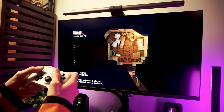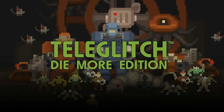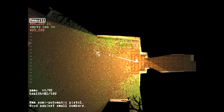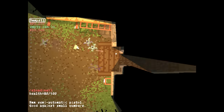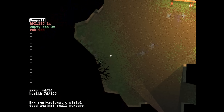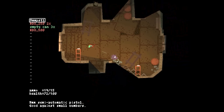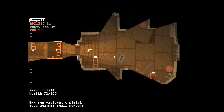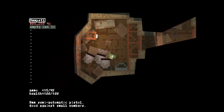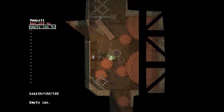Starting off with what is probably the most low-spec of all the games on this list — this little gem is called Teleglitch: Die More Edition, as opposed to the die-in-a-normal-amount edition. It's a survival horror roguelike game from a top-down perspective. Picture Resident Evil as a twin-stick shooter but with Atari graphics. It's almost 3D but super low-fidelity, and it has this style I just love — nostalgic but also modern at the same time.